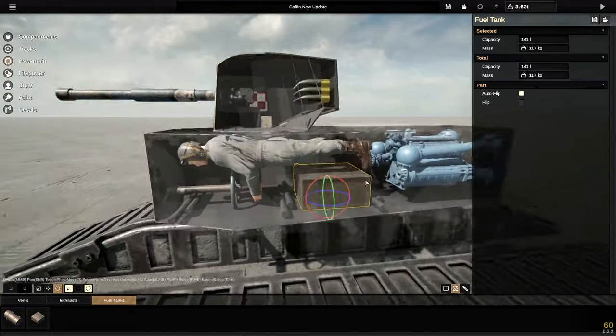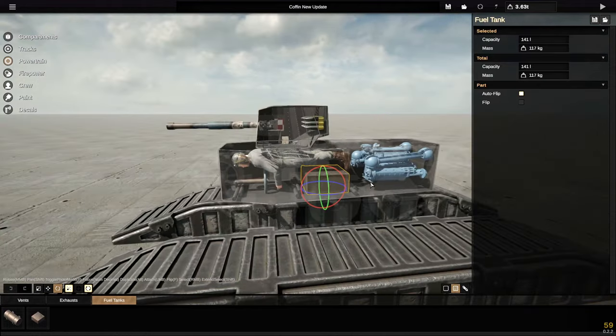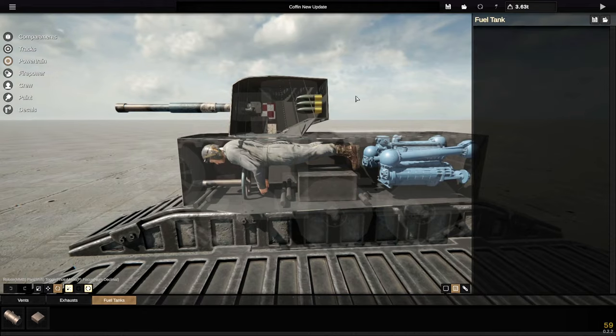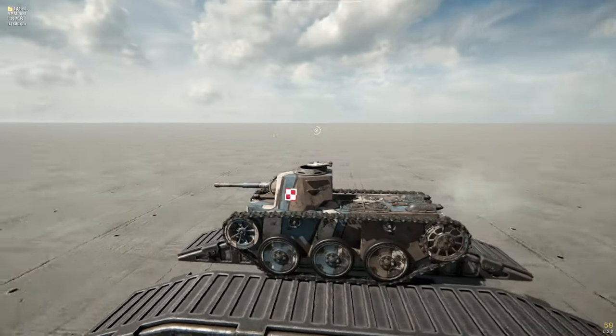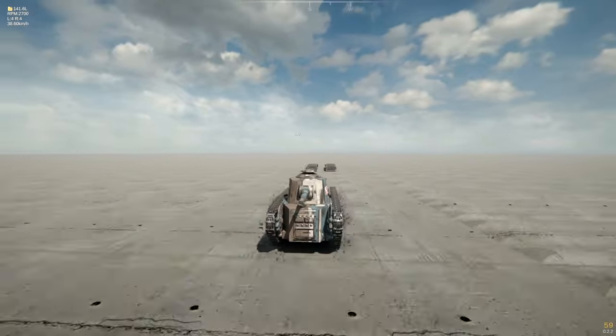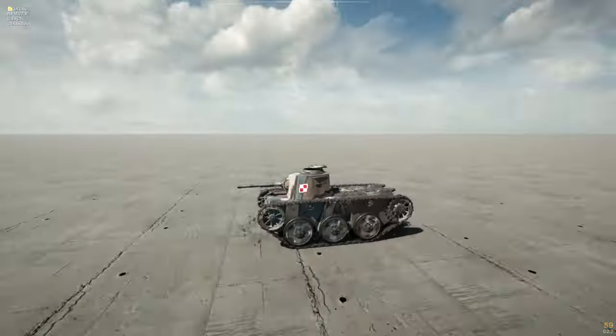Anyway, this right here is a fuel tank as well. We needed one of those and it's just squished in there, because I figured we needed one and that's kind of the only place I could actually put one. So there you go. But yes, that is all of the tanks that we've designed so far in this update. Let me know in the comments down below what you guys think of them. Do you like them? Which one is your favorite? And I'll see you in the next one. Goodbye.